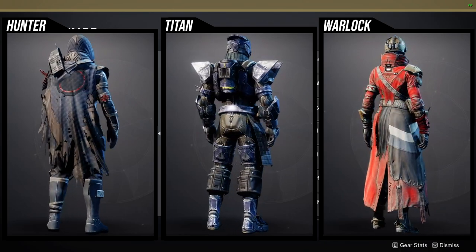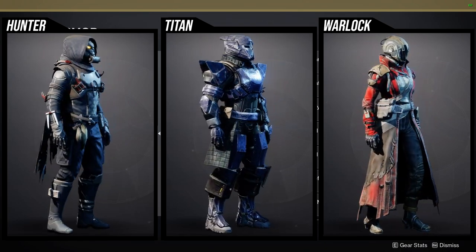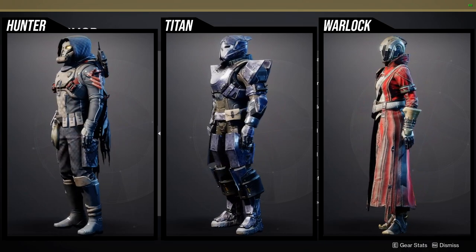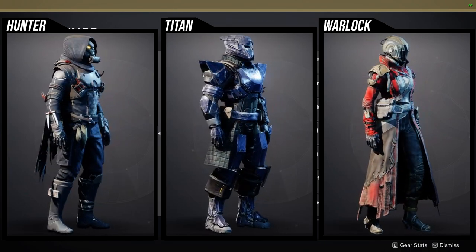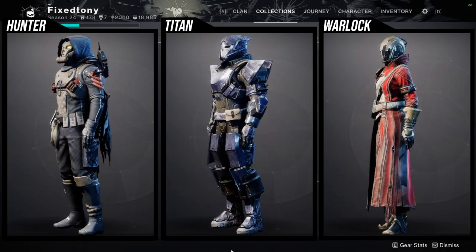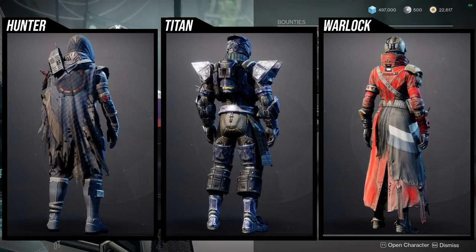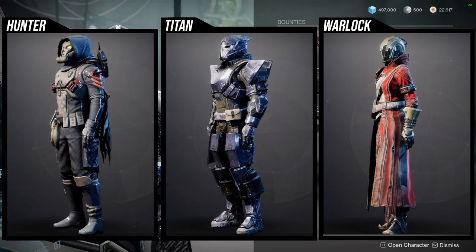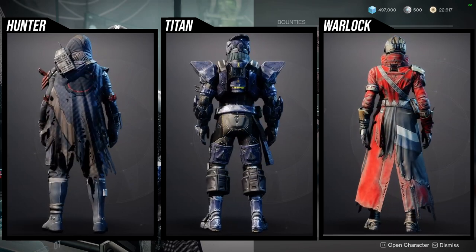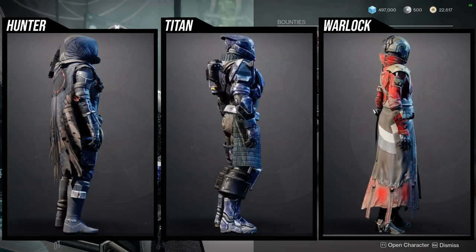For Titans, I don't love a lot of it since much of it looks too thin, but the helmet and chest piece are super dope and the boots and arms are still usable. The mark is on the boring side. For Warlocks, the helmet and chest piece are super dope, the boots and arms are usable, and the bond is boring but still workable. I'd recommend picking up some of these pieces if not all of them, because as your collection grows you'll find unexpected combos when mixing and matching.